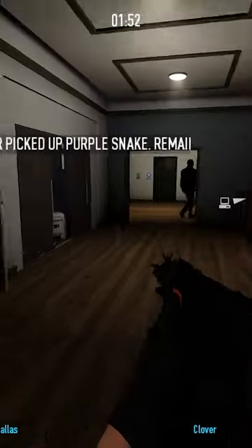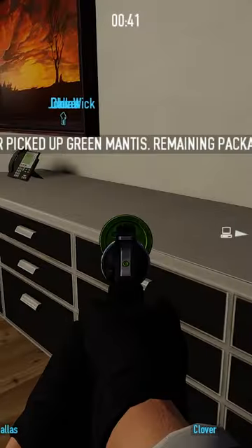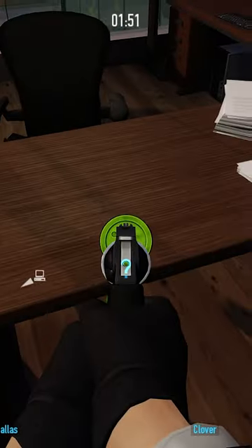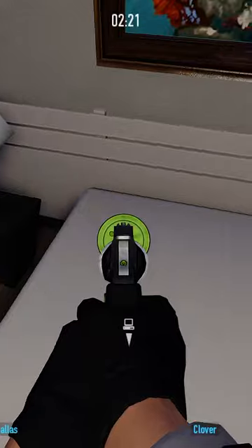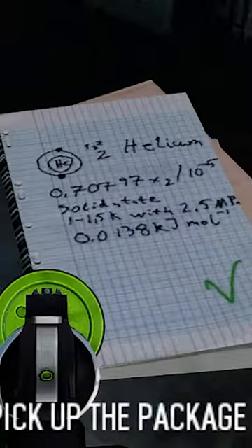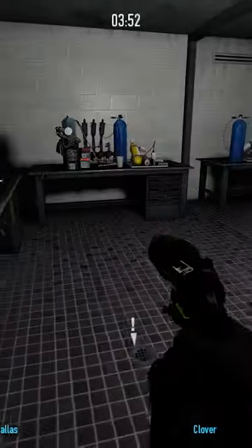Start looking around the villa for two notes that can be in these locations. After finding your notes, as shown here, look for the HX something and write it down. In the other note, look for the chemical compound name and write it down too. Head downstairs and if you haven't found one or both of the notes, they'll probably be down there.